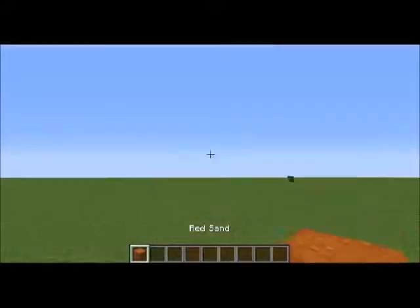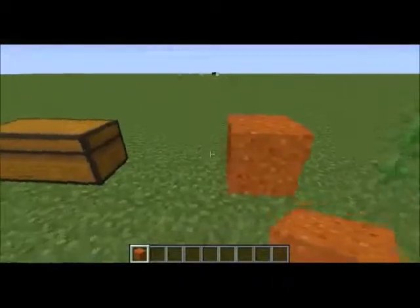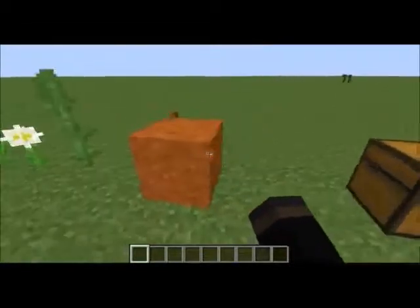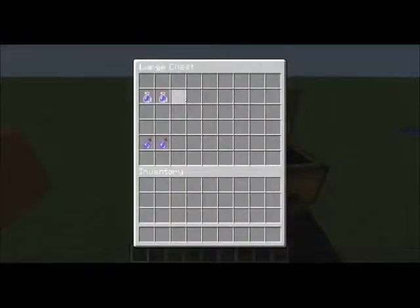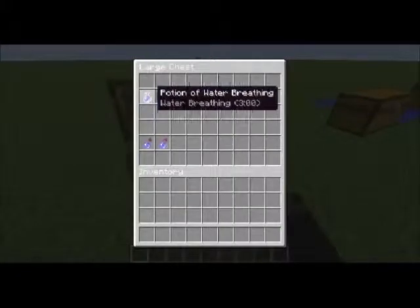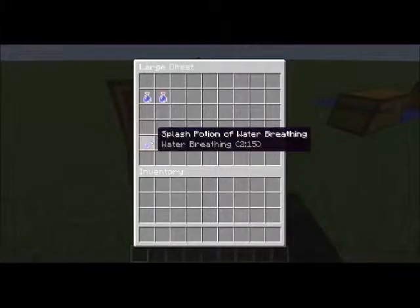Next up we have red sand, which can be found in one of the new biomes as well. Next up we have some new potions. These are the potions of water breathing — you can get them in three minutes and eight minutes. Splash potions come in two minutes fifteen seconds and six minutes.